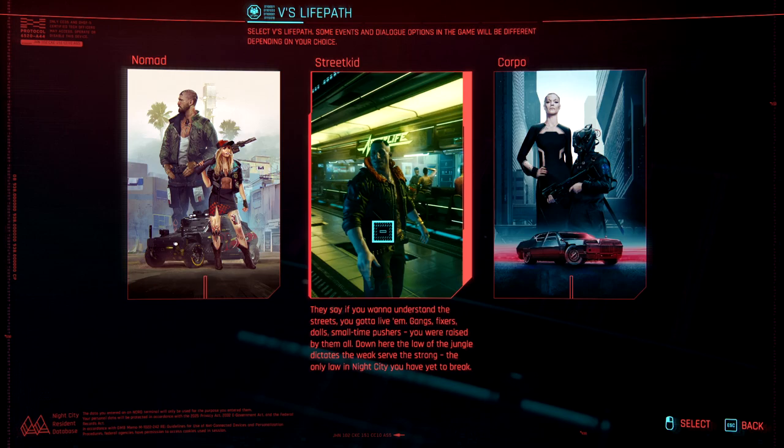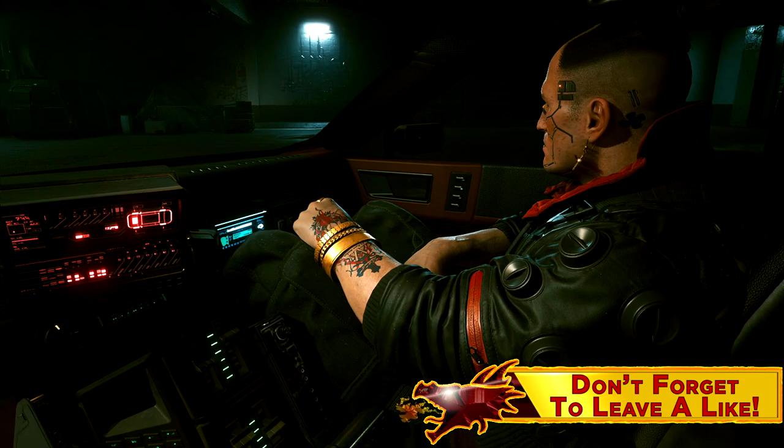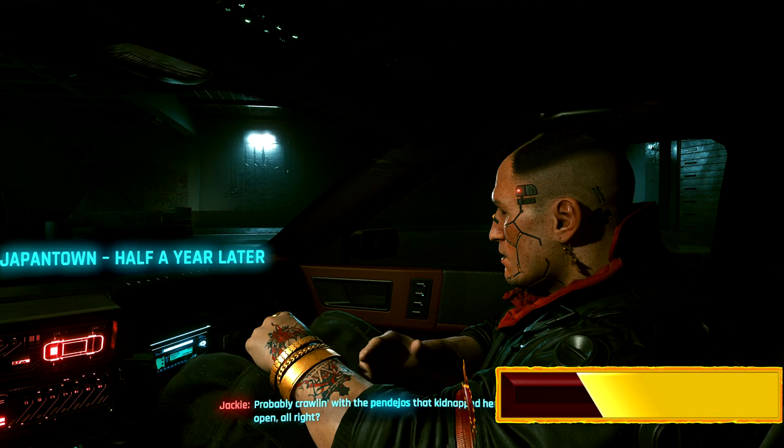So by this point, you've picked your difficulty, your life path, your gender, and your starting attribute points. Go ahead and play through your life path intro. All the life paths meet at the convergence point in the car with Jackie about to save Sandra Dorsett. If you haven't played before, do the tutorial he offers you; otherwise, move ahead with the quest.